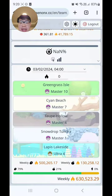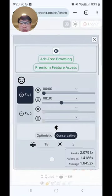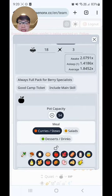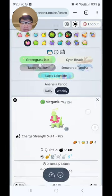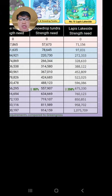Which brings me to whether to run a Good Camp Ticket. I've changed it to sleeping only once a day for simplicity, and now including a Good Camp Ticket. The strength has now been boosted to 756,000. So at best I'd only get close to, if not maybe just reaching, Master 2.